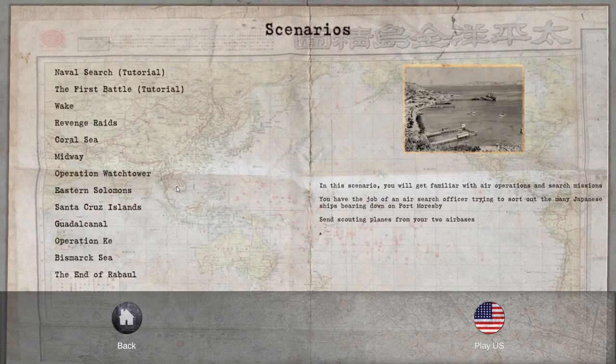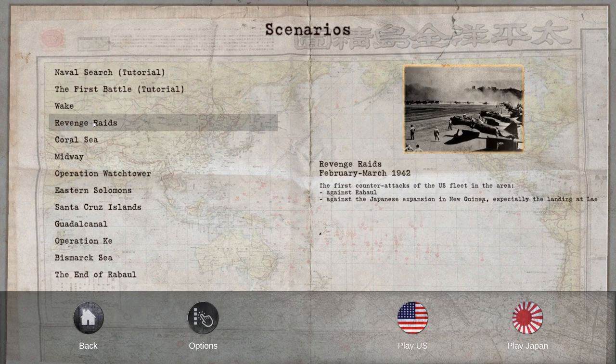We'll start a new game and do the scenario called the Revenge Raids — February to March 1942. These were the first counterattacks of the US fleet in the area against Rabaul and against the Japanese expansion in New Guinea, especially the landing at Lae.